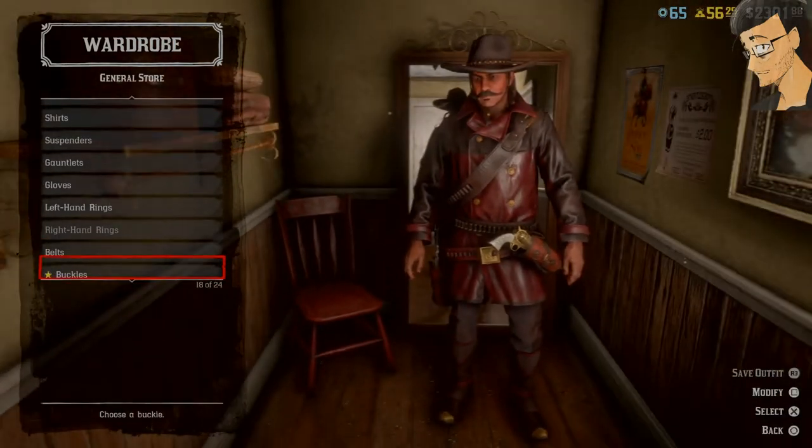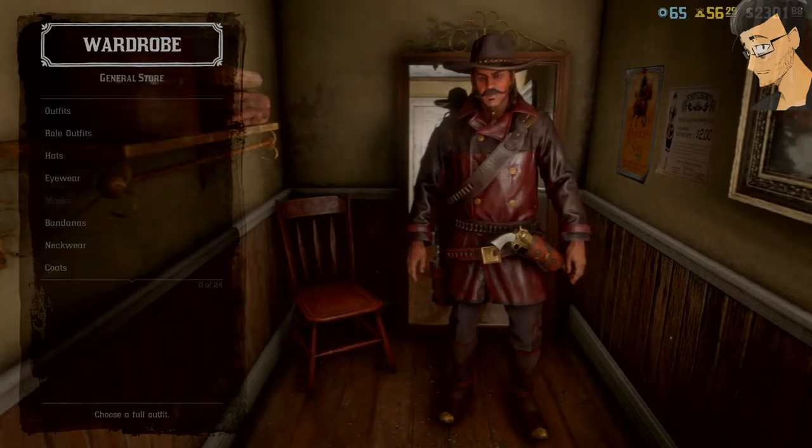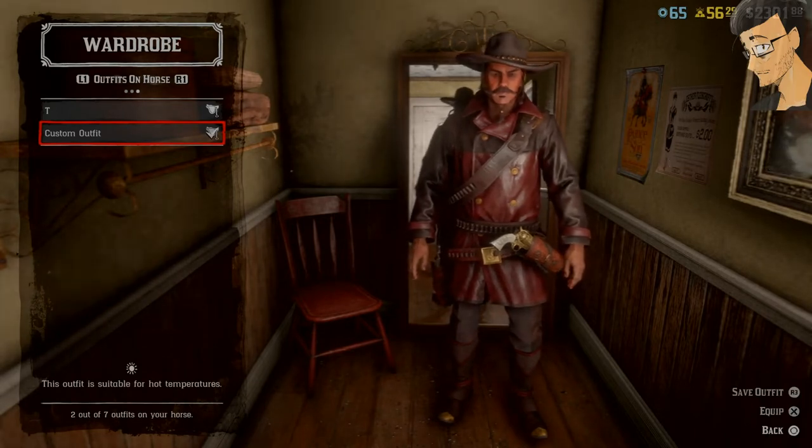Go back to your outfits on your horse. You're gonna end up removing the original real outfit, and you're left with a custom one. So you should only have two outfits on your horse.